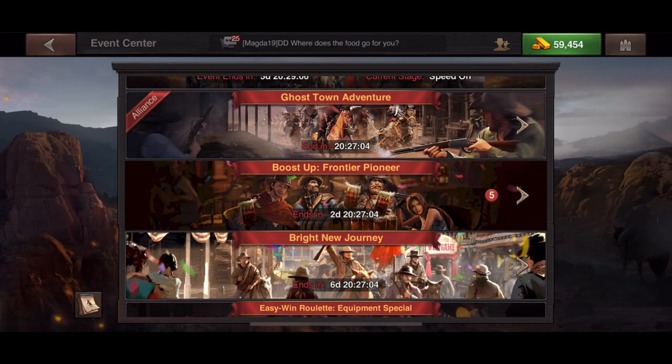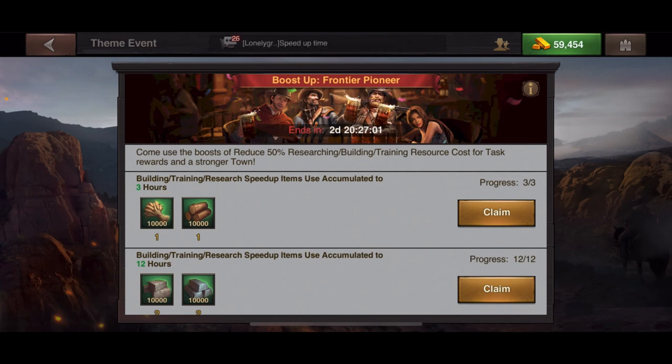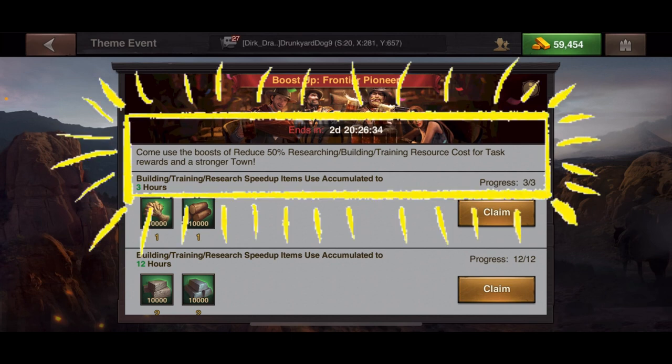When you click on Boost Up Frontier, you can save up and use all your speed ups and resources to really maximize this event. It only lasts three days every couple of weeks. The banner underneath the countdown reads: 'Boost of reduced 50% research, building, training, resource costs for task rewards and a stronger town.'